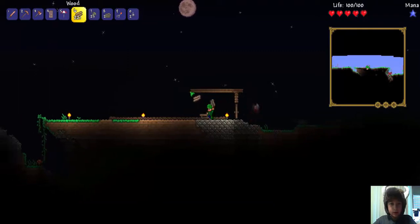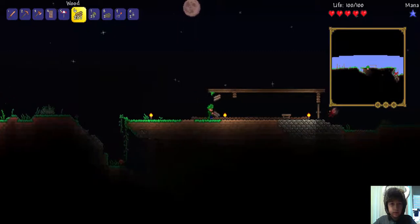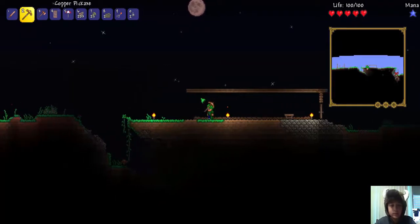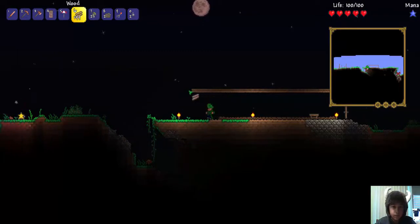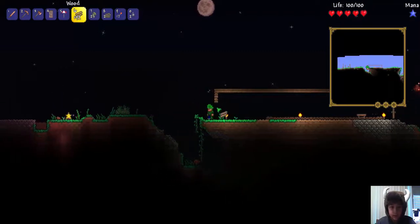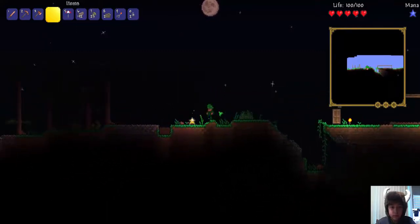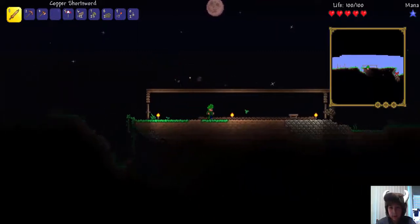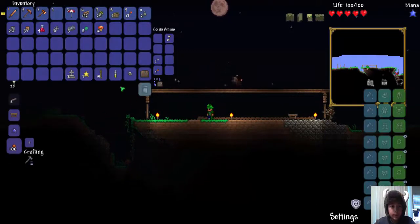We have to build some shelter under here. This is good for like a temporary base. Let's go down and place our door here. Fallen star — not floating eye, what am I saying? Floating eye, stay away! There's a zombie trying to break down my door. I hope they can't do that.